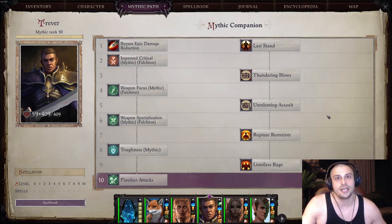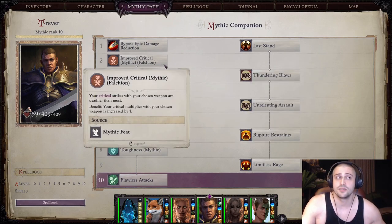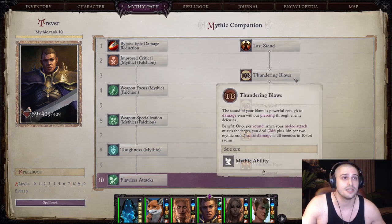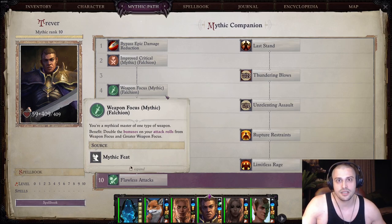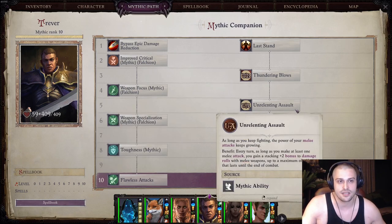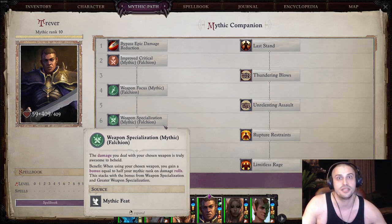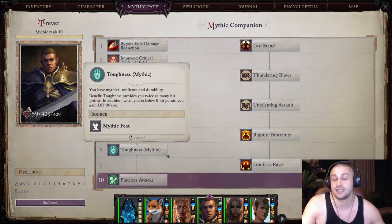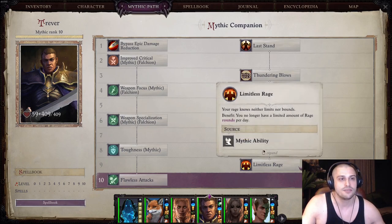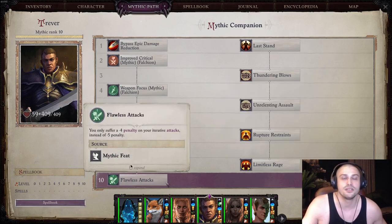Trevor's Mythic Path: The first one is a no-brainer — Last Stand. We're going to go into Improved Critical mythic with falchion. Then Thundering Blows — hit even when you miss. Weapon Focus on falchion, of course. Mythic Unrelenting Assault to raise that damage even further. Weapon Specialization mythic again on falchion. Rupture the Strain so he doesn't get affected by enemy crowd control spells. Mythic Toughness for level 8. For 9, it's Limitless Rage. And for 10, Flawless Attacks.